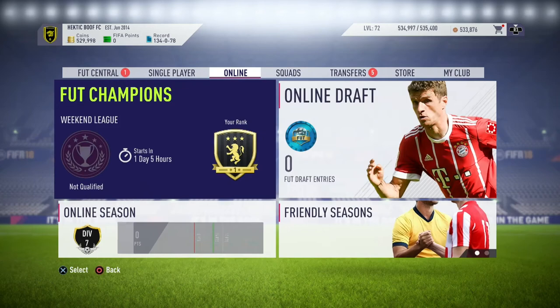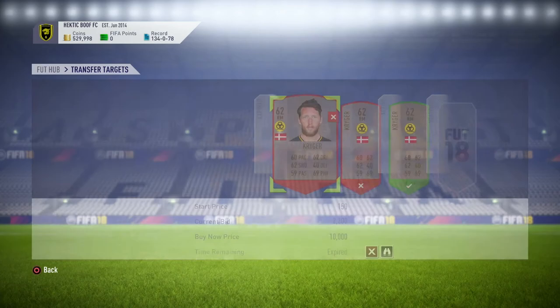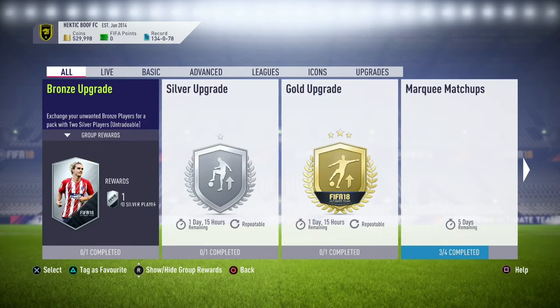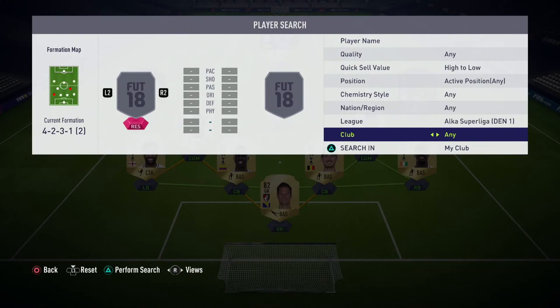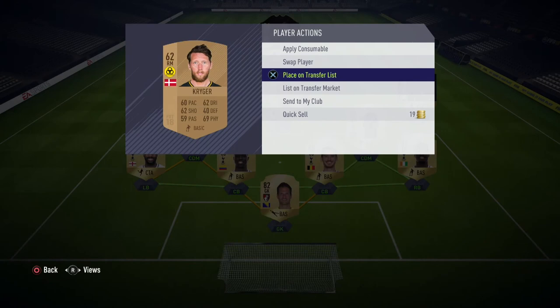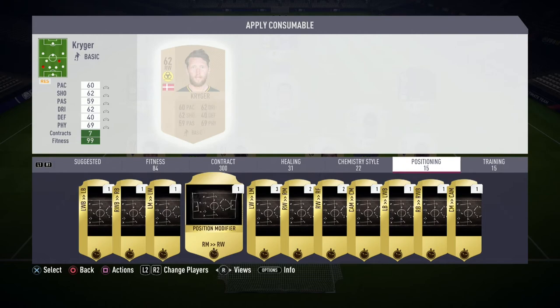So we're going to go ahead, go to my transfer targets, accept this last card, apply it on him too. It's sent to club. Go ahead and search, apply consumable — right mid to right wing. Now we're just going to leave him on the transfer list. And that's about it — I'll update y'all one more time when the card sells.